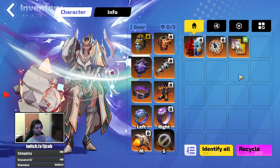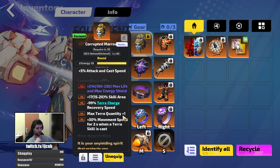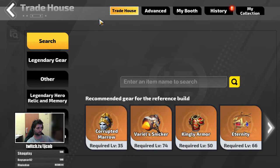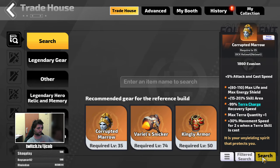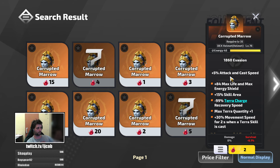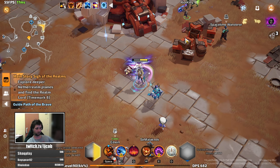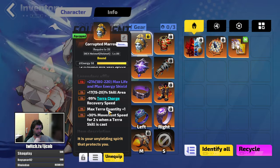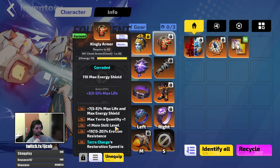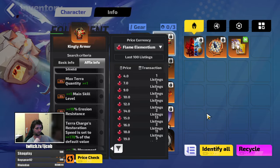So what makes the build the build — let's go through the items first. It is a Terra build, so I'm using Terra-stacking items: this helmet gives you plus max Terra quantity plus one, and costs like one to two FEs. Then kingly armor, also plus max one Terra quantity — that goes for around 10 FEs for the base version.